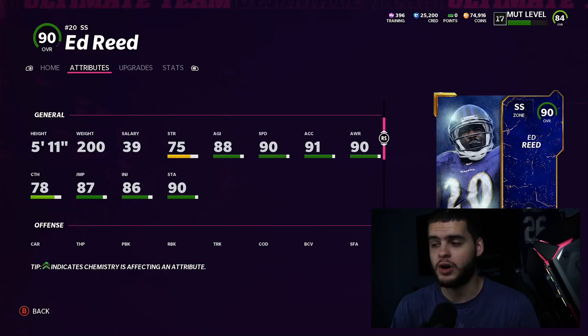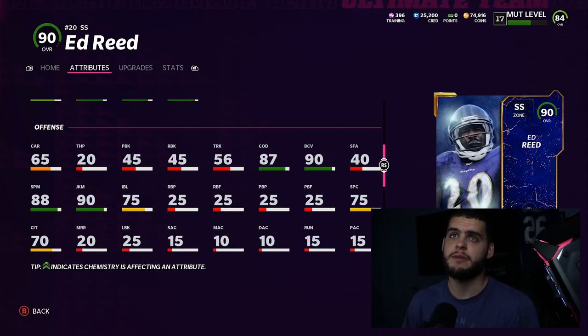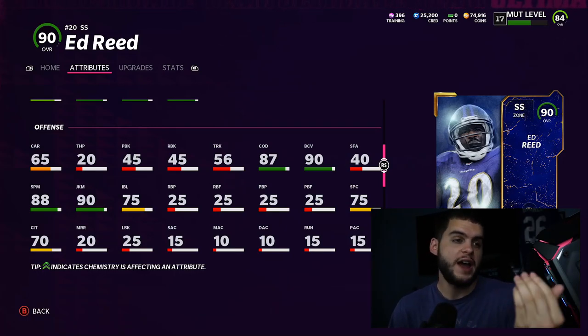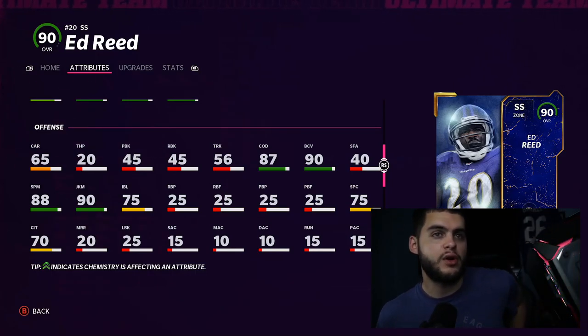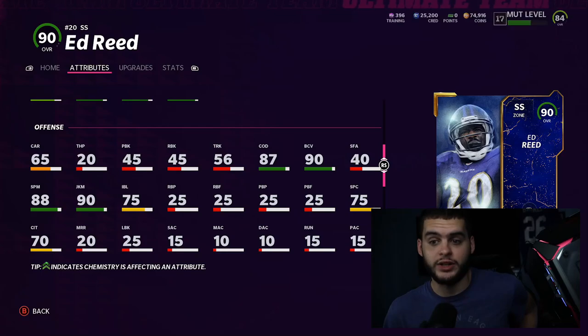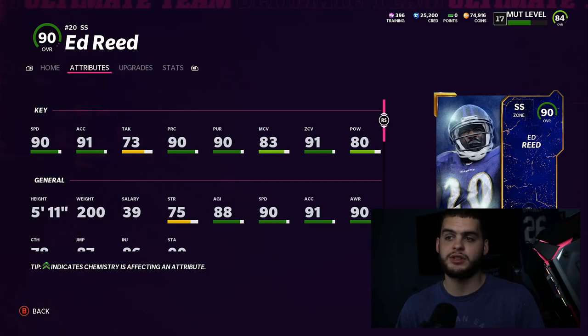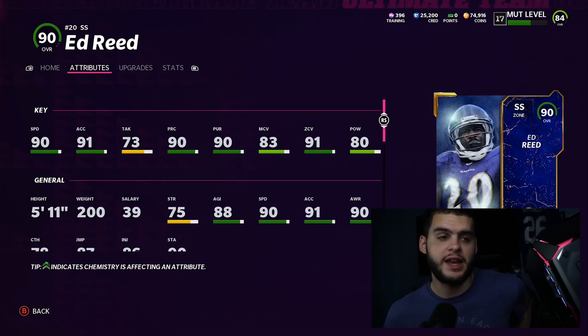Ed Reed is an absolute ball hawk — the 87 jumping you really feel it. In my first full game with him, he had four picks as a user. In the red zone, whether they do a Z-spot, quick out, or quick slant, even if I'm four feet ahead of the receiver, he'll jump the route from the line. With 90 juke he's like a second Deion Sanders on defense, but he can also tackle and hit, which a lot of those athletic guys can't do.